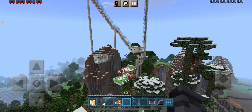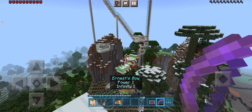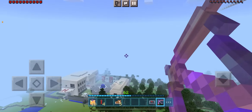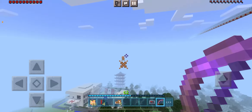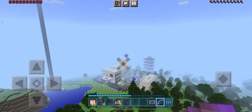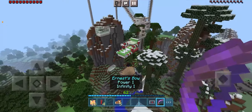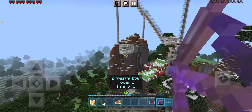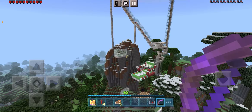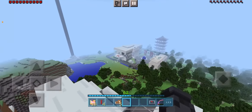Hello everyone and welcome to part 3 of my Minecraft world tour. In the previous videos we toured base 1, which is over there, then we toured the residence or the first house, which is over there in the distance. In this video we're going to be touring the second house, which is my house over there. This is the mountain part we toured in the second video, and that's a river over there.